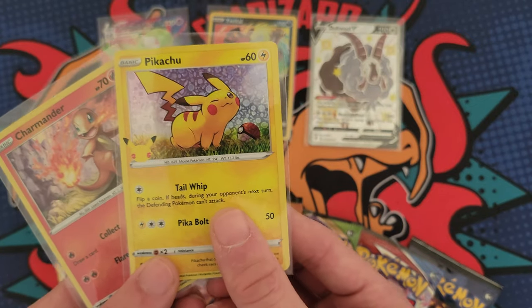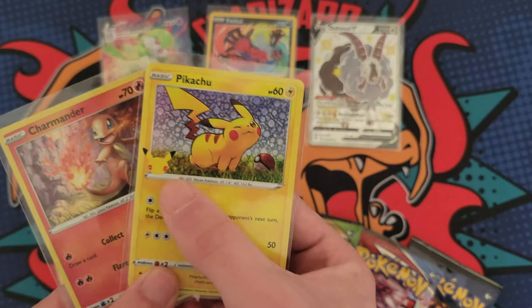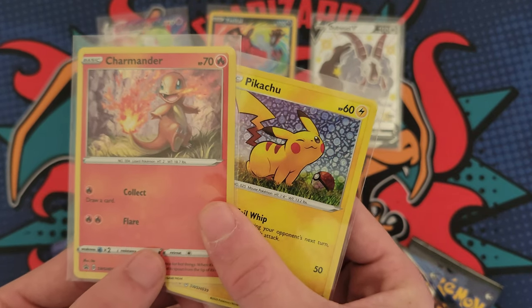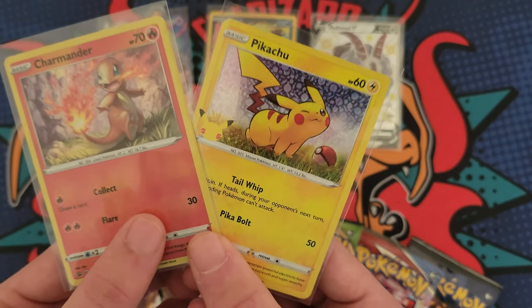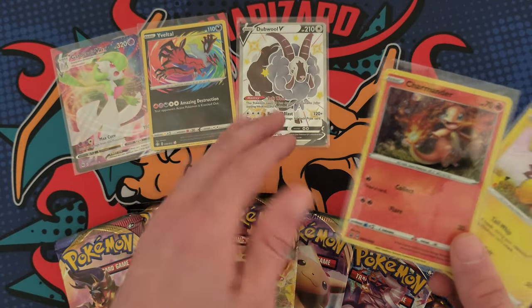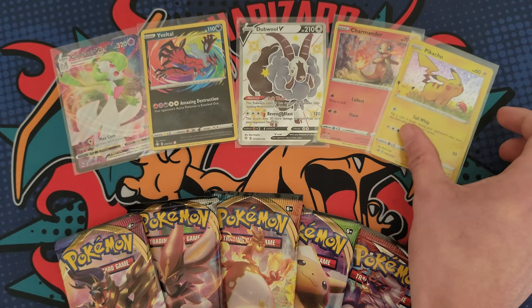I also wanted to include these two promos: the General Mills Pikachu promo with the little 25th anniversary stamp, and the Battle Styles Checklane Blister Charmander promo. People have really seemed to like these cards so I wanted to throw these in as well.